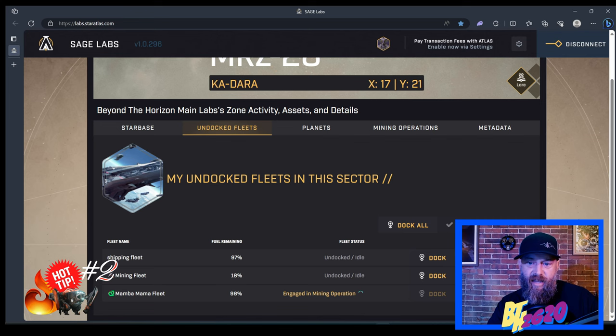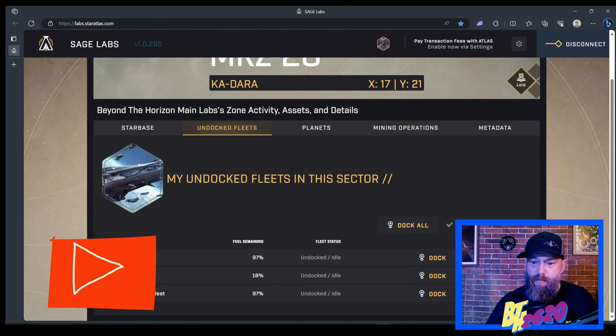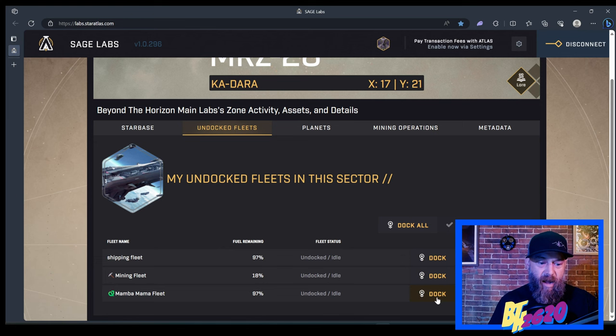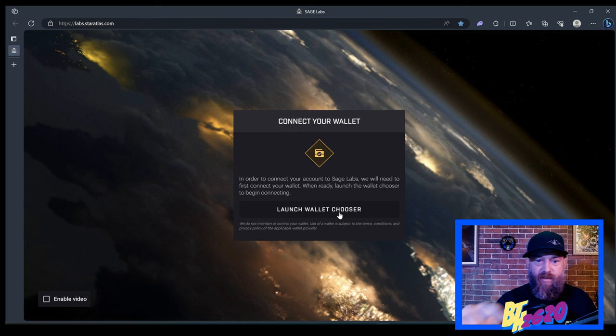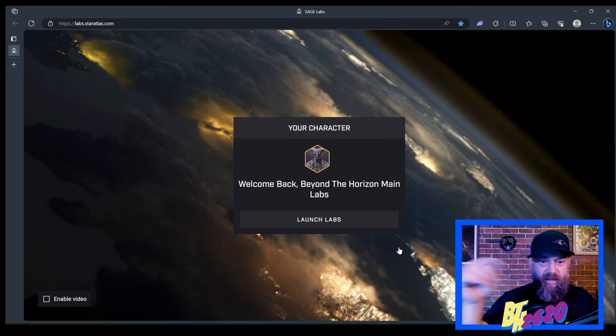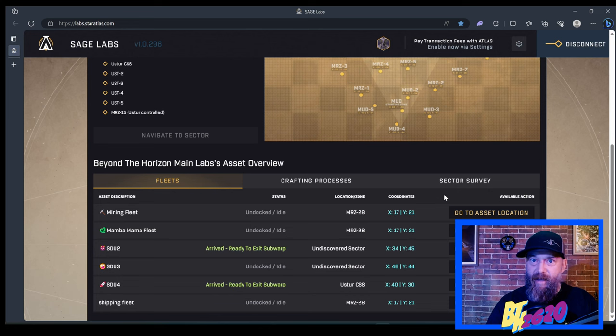Tip number two: let's say you're working on mining fleets or scanning for SDUs and you step away for a while. When you come back and try to stop mining, nothing happens - you don't see your ships in dock and you have to restart your browser. Instead of using the refresh button, if you hit F5 on the keyboard it does a hard reset on the browser game. It seems to work a lot better and is much faster - hit F5 and you're right back into the game.